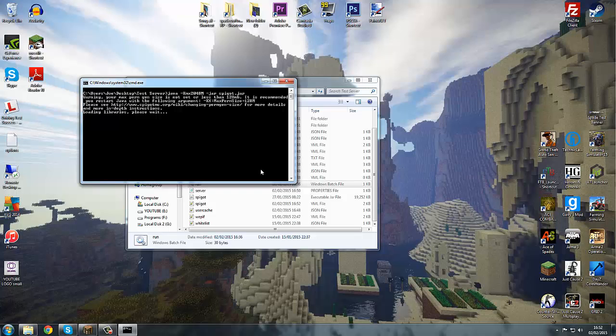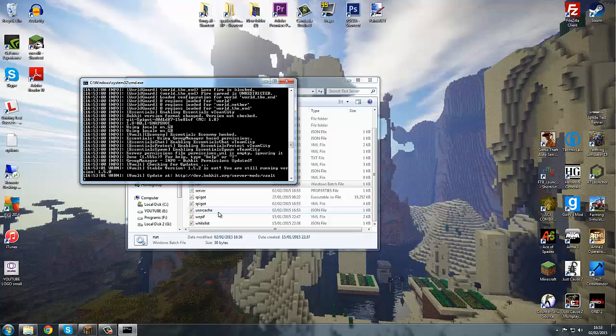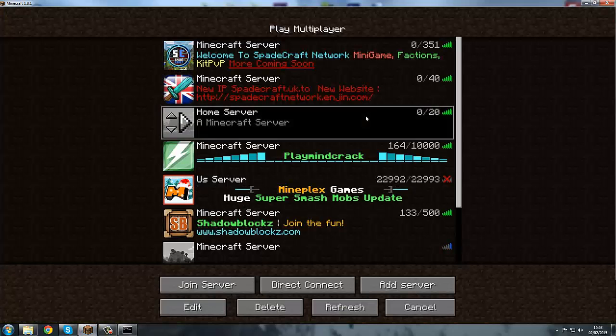Right then, just want to remind you — the unknown command used to say something like 'please do /help or something.' Now it should just say 'unknown command.' So we go on here to the server.